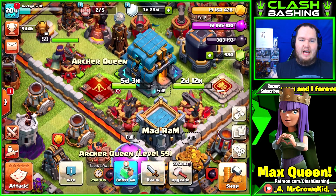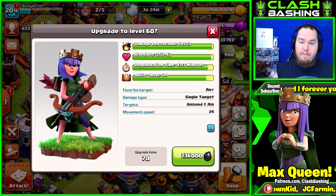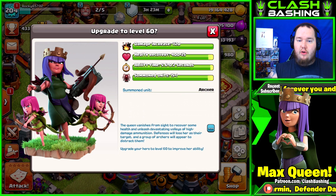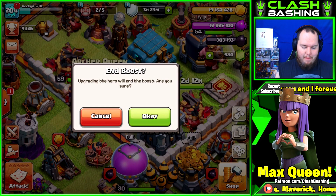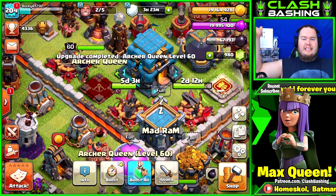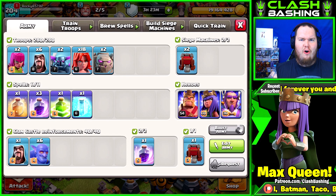236,000 Dark Elixir for level 60 guys, let's check this out. She's gonna get nice DPS, she's gonna get that ability level 12, which is gonna give her a nice health recovery, give her 0.2 seconds on the stealth ability, and then extra Archers being spawned in there — you gotta love it. Let's do it, 236,000 Dark Elixir for the level 60 Queen. I'm so pumped guys, here we go. Alright guys, ready to finish her off — level 60 Queen, finally! We got a maxed out Queen. Oh yeah, that's beautiful.